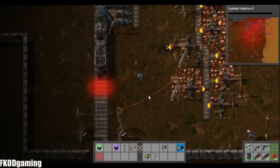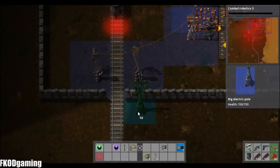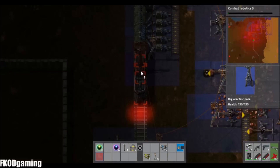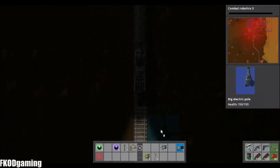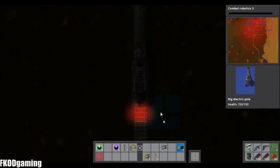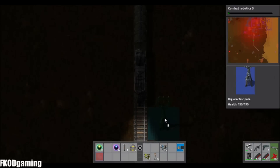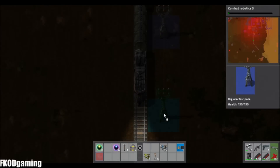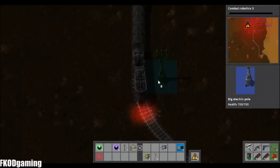Let's go with Robotics 3, because Destroyer Capsules are just amazing. I need a big pole. Let's go as far as we can. I know the trick about holding right click, but I apparently forgot to do it both times.